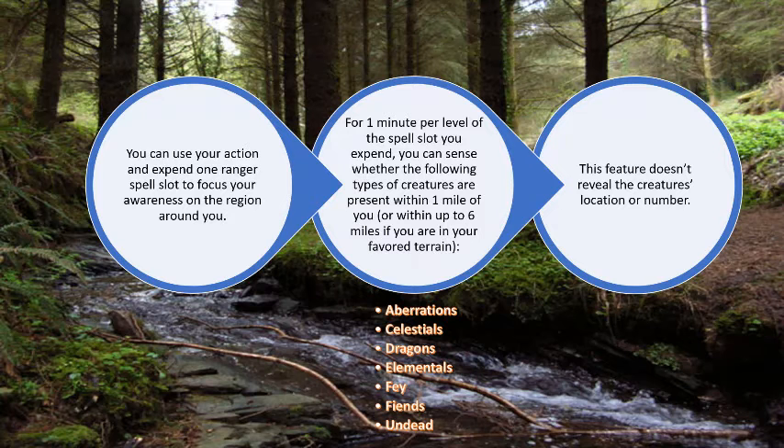You use your action and expend one ranger spell slot to focus your awareness on the region around you. For one minute per level of the spell slot you expend, you can sense whether the following types of creatures are present within one mile of you — or within up to six miles if you are in your favorite terrain. This includes aberrations, celestials, dragons, elementals, fey, fiends, and undead. This feature does not reveal the creature's location or number.